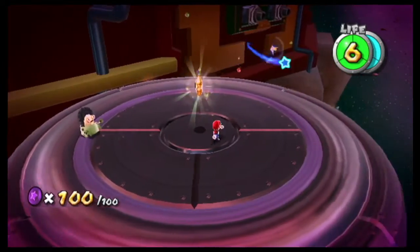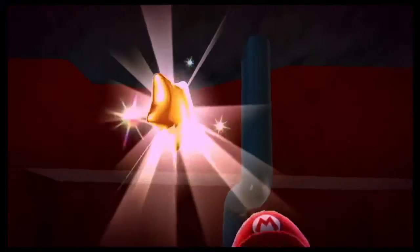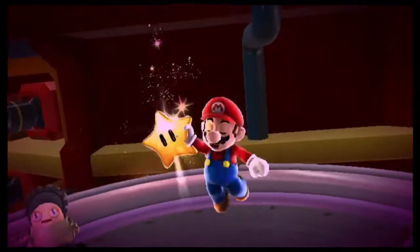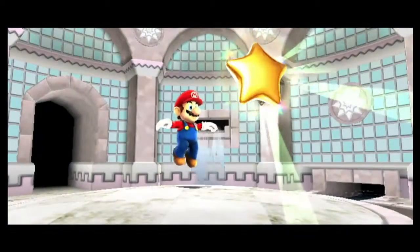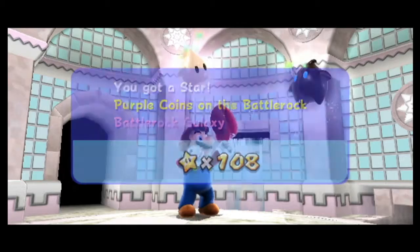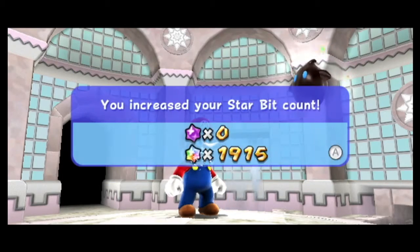Very nice! We jumped over it. That last power star - in the fountain dome. Back at the fountain. Purple coins on the Battle Rock - galaxy complete!